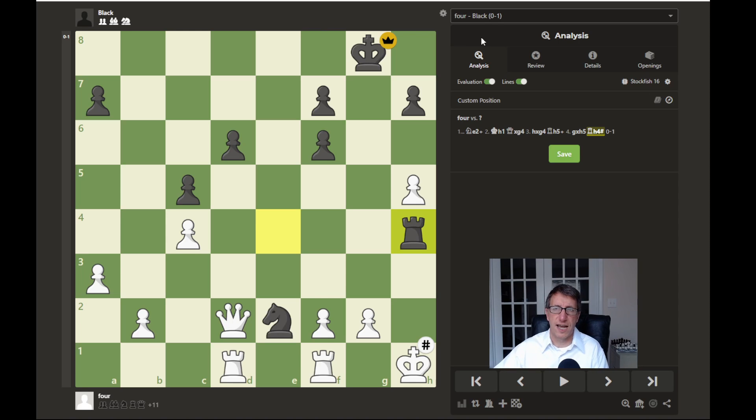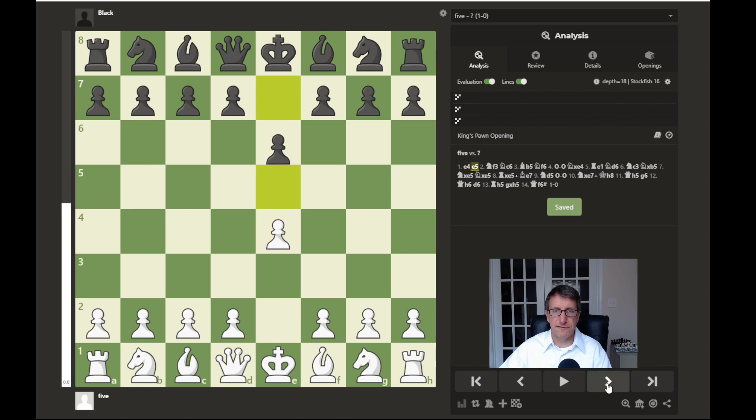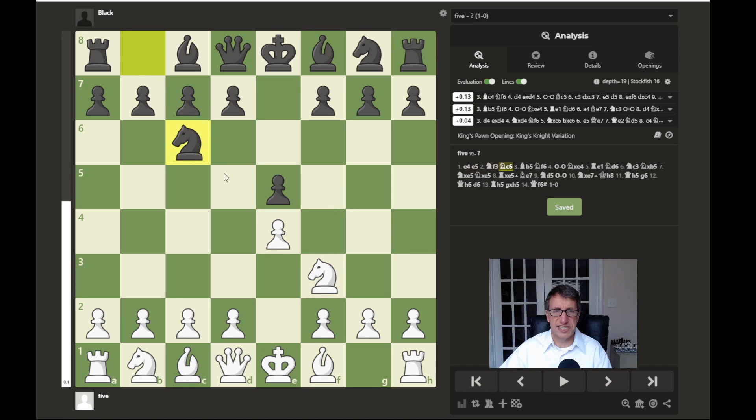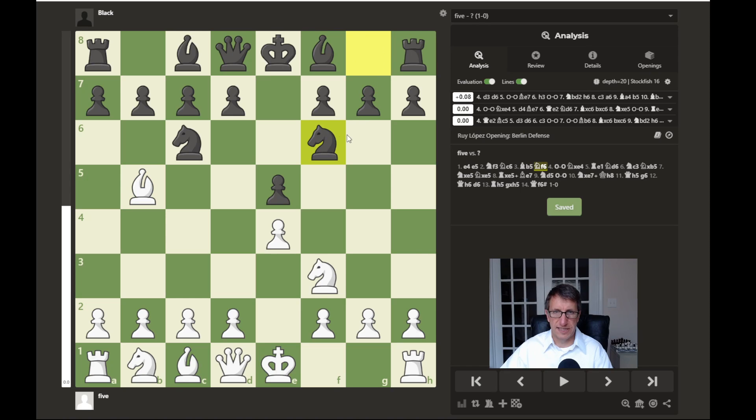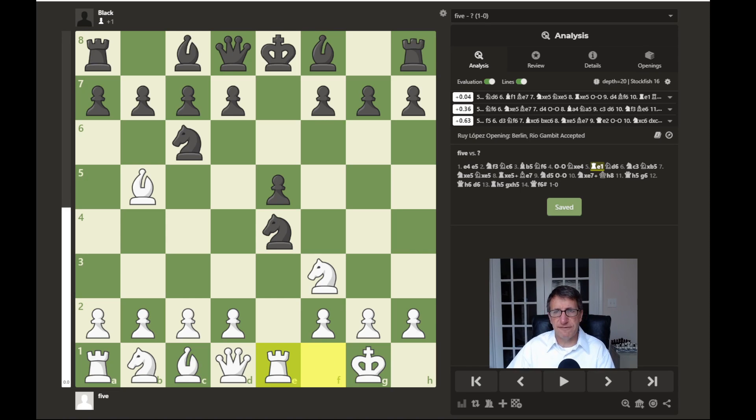Now I'll show you a short example game with some patterns in it. The game begins with e4, e5, knight to f3 attacking the pawn, knight to c6 defending the e5 pawn, and bishop to b5 — the Ruy Lopez opening. Black responds with the Berlin Defense, attacking the pawn in the center. White ignores that and castles the king to safety. Black captures the pawn, and after d4 white would be slightly ahead, but rook to e1 is played, keeping the game almost even. The knight is under attack and retreats to d6, attacking the bishop.